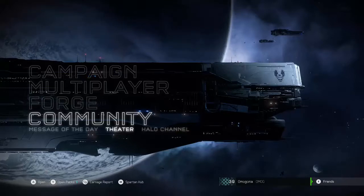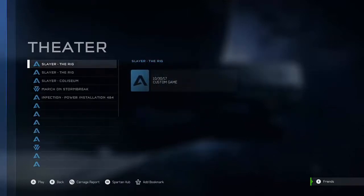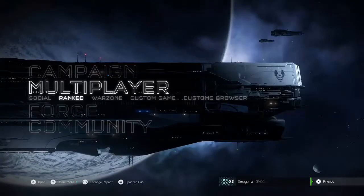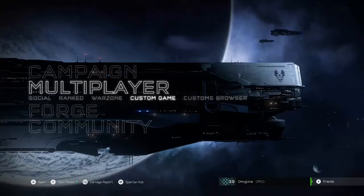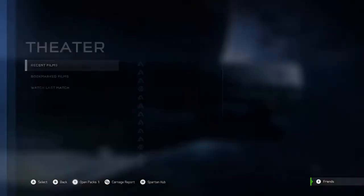What you want to do is go into theater mode and go into recent films and go onto the Rig. If you don't see it there, go into a custom game, go on the Rig, perform the easter egg, then leave Halo 5, go back in, go to theater mode, and it should be there.